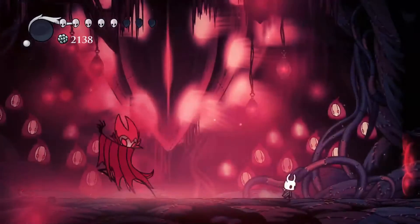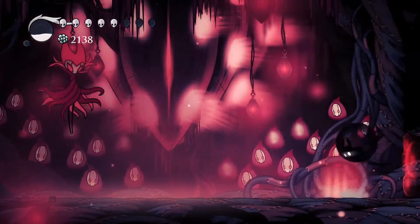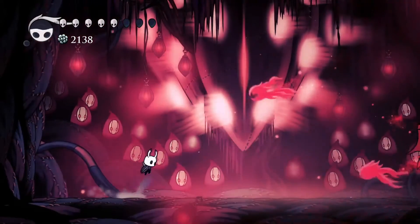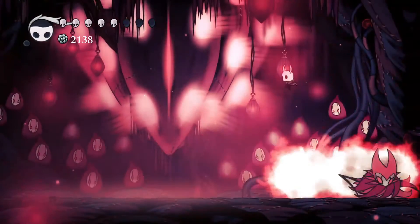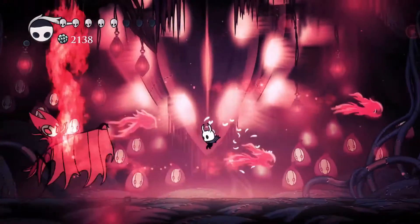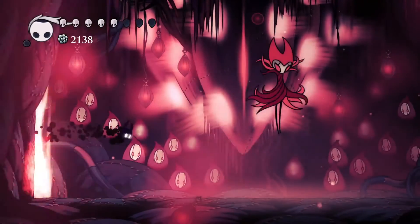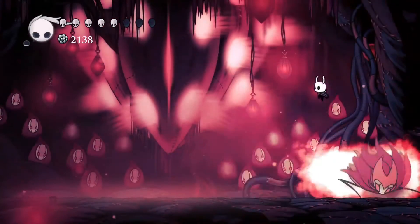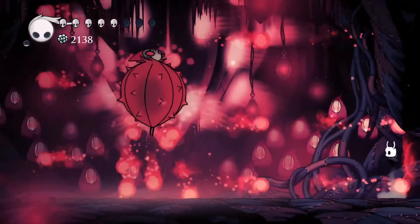Next up is the firebats. This is a really good attack to get some damage in, because there's not a lot of spots where you can get damage in on this boss. I recommend that you double jump in towards him, land on the ground, and then shade dash. That'll let you shade dash through the last firebat and get one or two hits in, depending on what you are using.